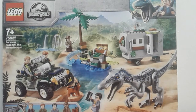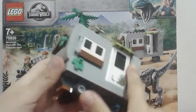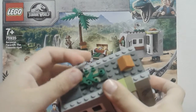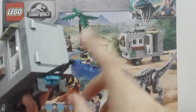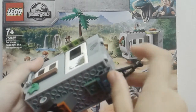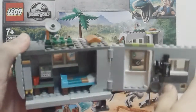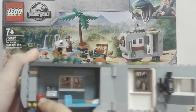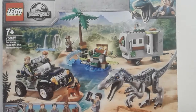Then we have the caravan — it's a really cool caravan, especially the stickers that make it cool. You can remove this, open the door, and remove these panels. Inside there's a bed, like a computer and a drink, a camera, and a pen.